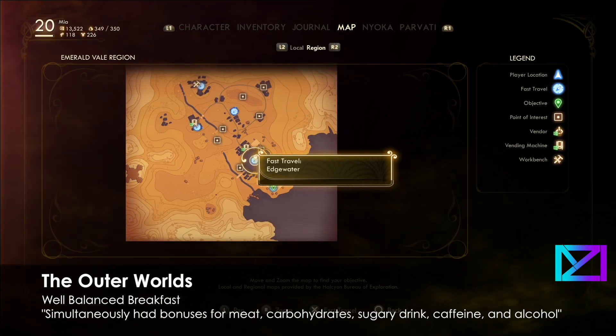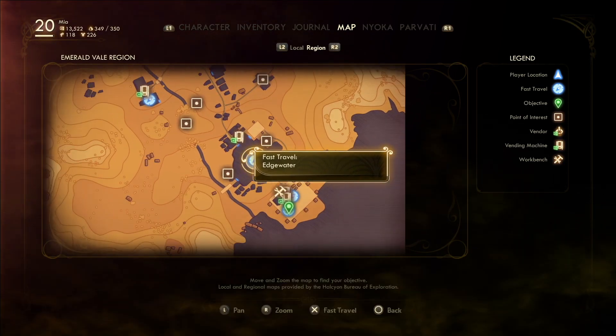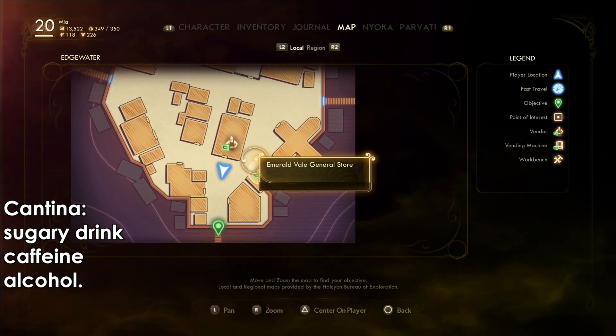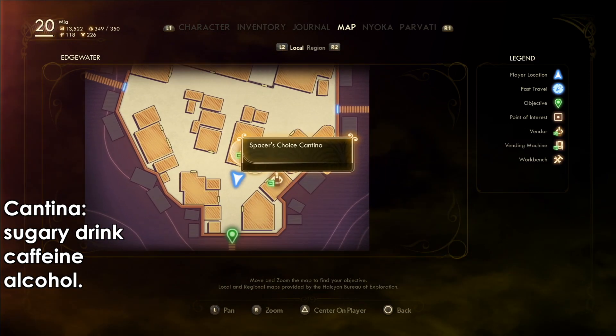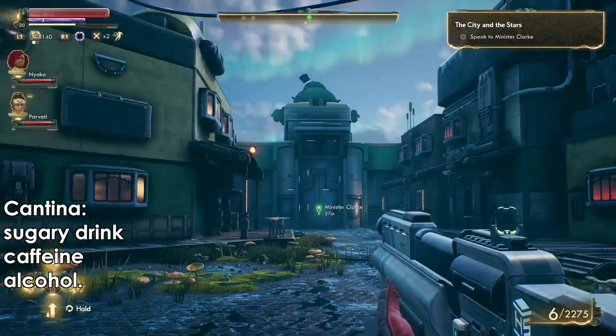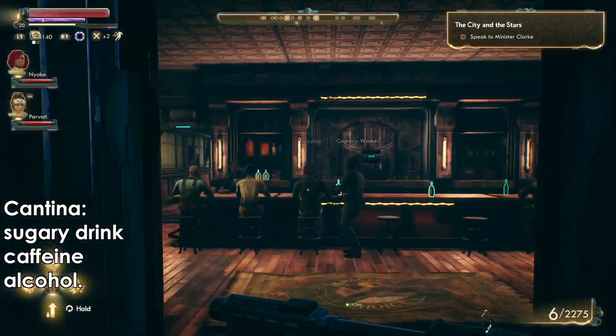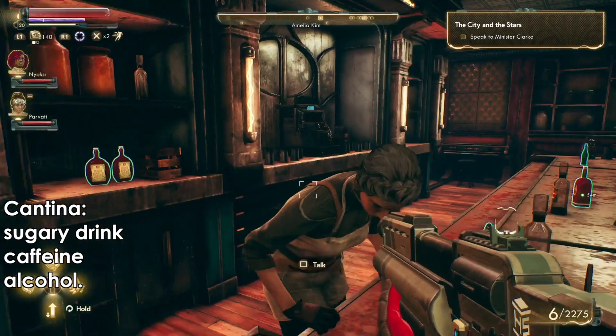Hey guys, welcome back, this is MD and we're doing the Well-Balanced Breakfast trophy guide. For this one we need to be under the bonus effects of items that we consume, such as the sugar drink, caffeine, alcohol, carbohydrates, and meat. These are general items you will find them everywhere.